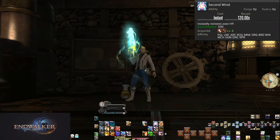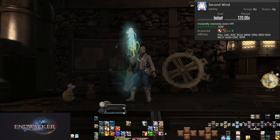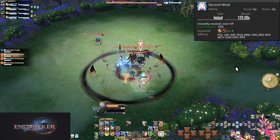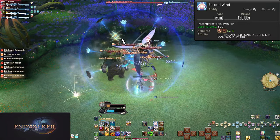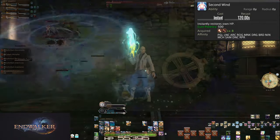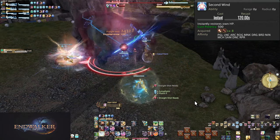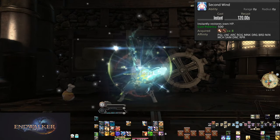Level 8: Second Wind. On a 2-minute cooldown, this will instantly restore your health by a potency of 500. Given your ranged job, your forte isn't healing. This potency will scale off dexterity and not mind, which is what healing usually scales off of. Potency of 500 means little without a big healing toolkit to compare the skill to. If you want to get a feel for the power of Second Wind, just hit the button outside of combat, check how much it healed for, and compare that to your max HP. Heals can also crit, giving a large boost to the power of the skill — keep hitting the button until you see it crit to get a feel for that too.